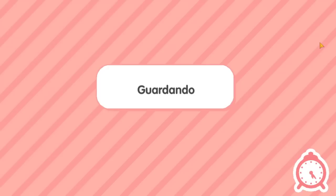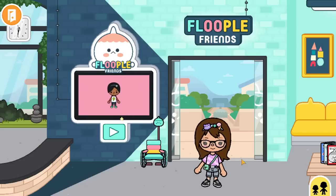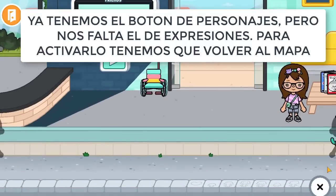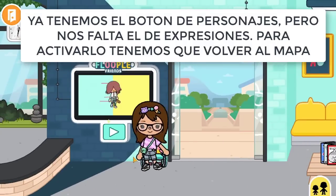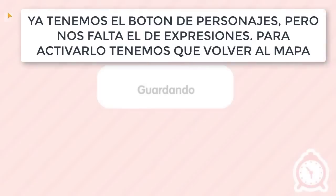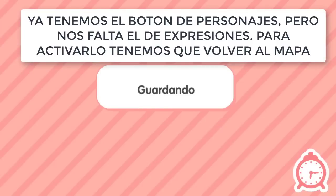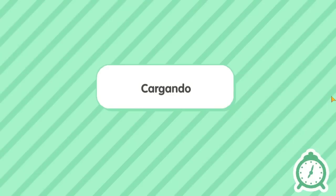Nos va a mandar directamente al sector del flop, y ahí vamos a ver que vamos a tener activo el botón de los personajes. Ya está activo, ni bien entramos al flop. Pero nos está faltando el botón de las expresiones. Para activarlo, vamos a tener que volver a ir al mapa. Esto solamente se hace la primera vez — toda esta movida se hace la primera vez. Ustedes después cierran el juego y vuelven a entrar y ya está todo original como siempre.